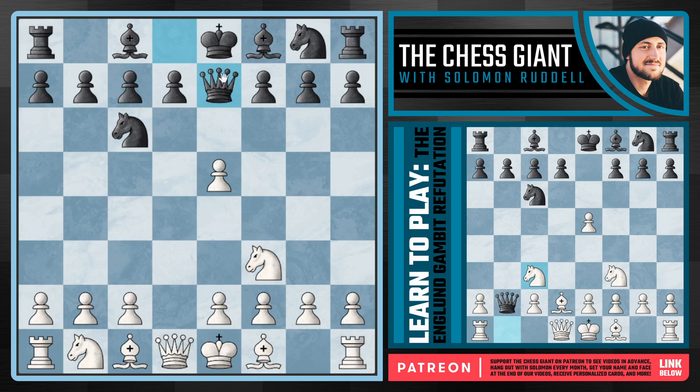Oftentimes here, Black will play Queen E7, trying to double up on this pawn, in which case many players go with Bishop F4, which I actually recommend. But now against Queen B4, we have to be extremely careful. A move like Queen D2 simply loses on the spot. A move like C3 simply loses on the spot. There are so many moves here that get us in a ton of trouble.